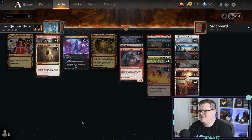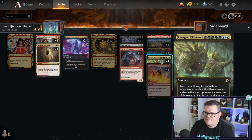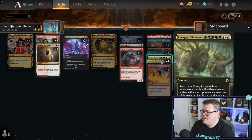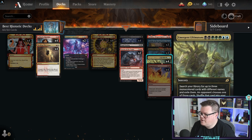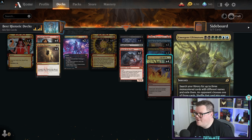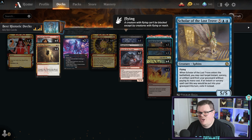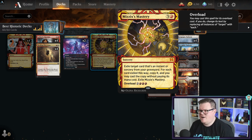The last deck is Five Color Ultimatum. This is a top deck that's completely off the wall - Emergent Ultimatum lets you search your library for up to three monocolor cards with different names, exile them, and your opponent chooses one which gets shuffled back while you cast the others without paying their mana costs. Scholar of the Lost Trove lets you cast target instant or sorcery from your graveyard when it enters the battlefield.